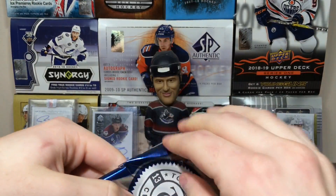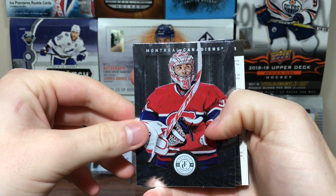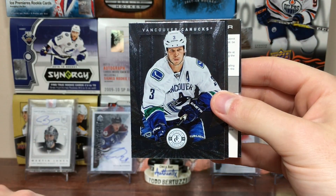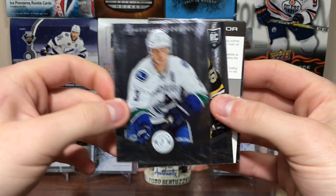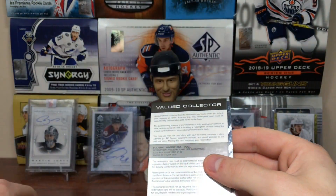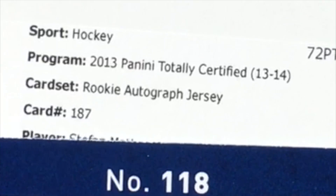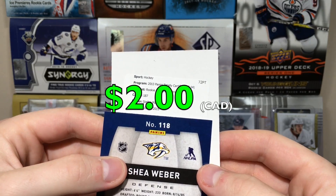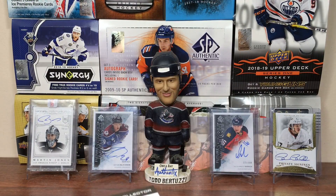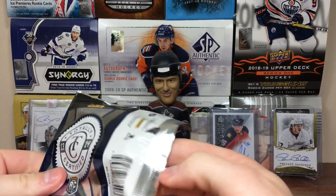You get a hit per pack though, one hit per pack. Here is the base — pretty frickin' foily. Redemption right off the bat. Carey Price base card, really foily. Kevin Bieksa, really foily. Ryan Spooner rookie — can't even see the name. Shea Weber. So let's find out this redemption: rookie autographed jersey card number 187, Stephon Mato, expires 2015. So there's a rookie jersey auto — Stephon Mato. That's not a good one. Redemption right off the bat. Don't know if I'll be able to get that one.